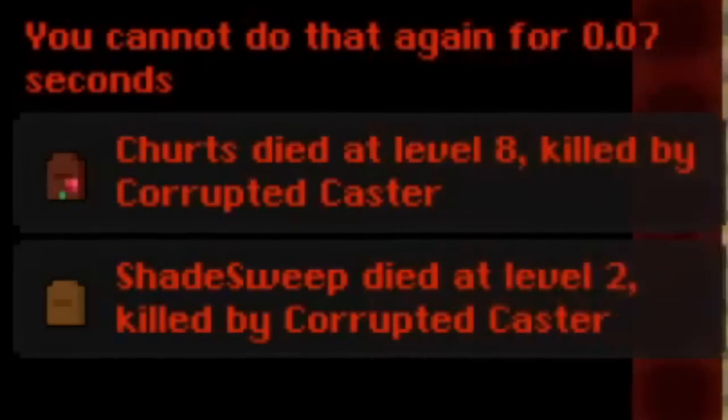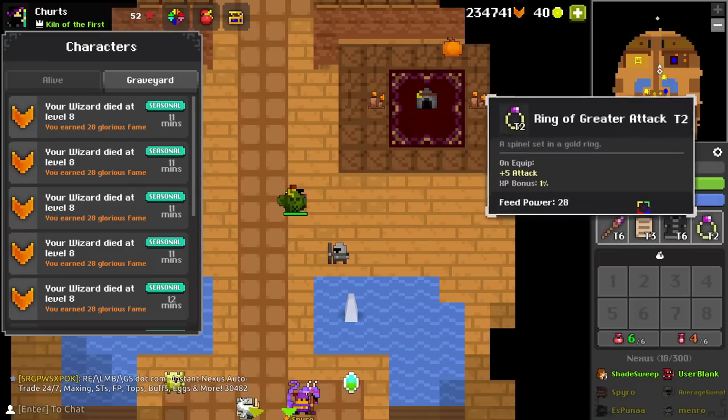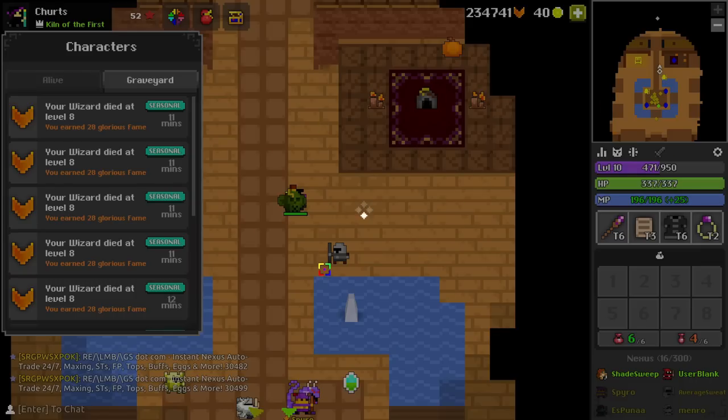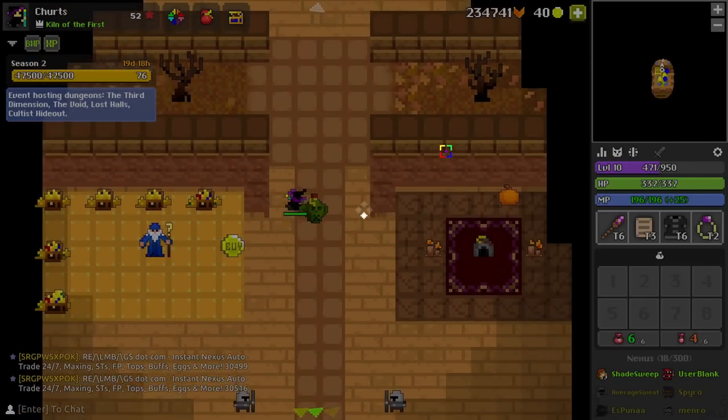Wait, both of us died. This wizard died in a mountain temple and I didn't clip it. It died. Why? Look, it's dead. This is the proof. It won't load the death, but it resurrected it, and I've been able to go into other dungeons or into Realm and level it up.